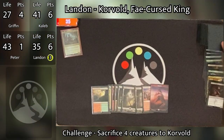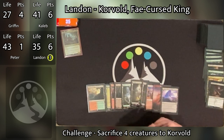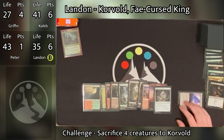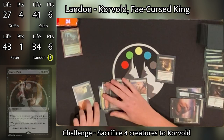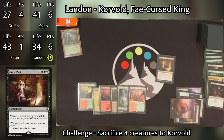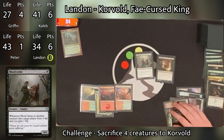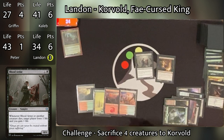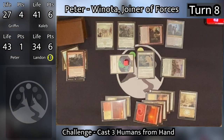Landon goes to his turn, untaps and draws. He plays Temple of the False God as his land for turn, taps two to cast Talisman of Resilience, then taps four for Grave Pact. He then taps two more for Blood Artist. Two very good cards for his deck if he gets a whole bunch of tokens onto the battlefield. Satisfied, he passes the turn.